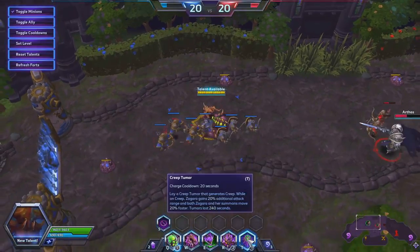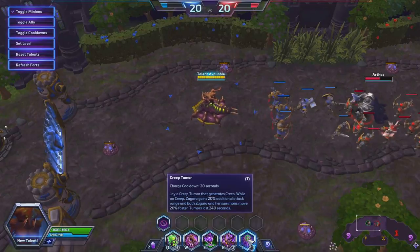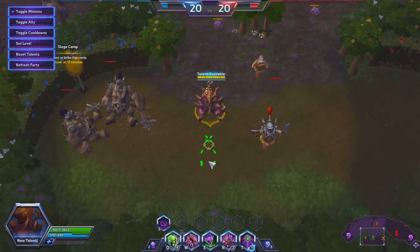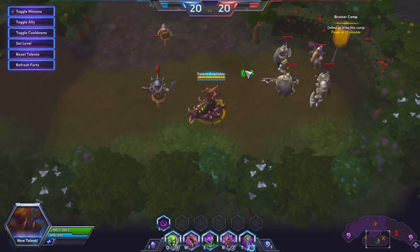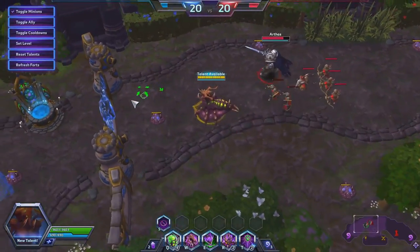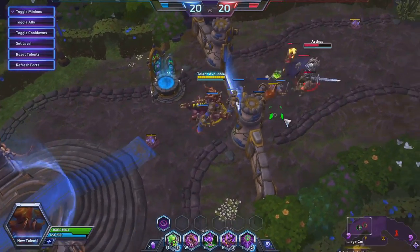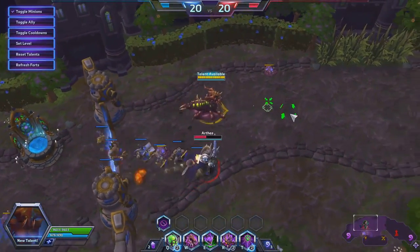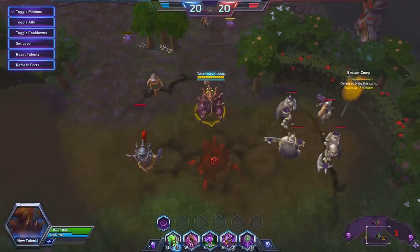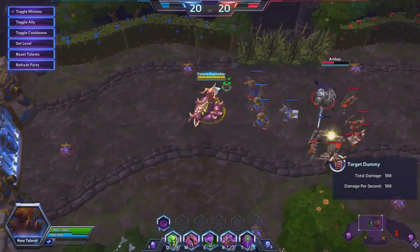While on creep, Zagara gains 20% additional attack range, and both Zagara and her summons move 20% faster. You can see the speed increase as she moves onto the creep versus off it. The more creep you have, the more attack power and movement speed you gain — lots of advantages, so put down tumors every chance you get.